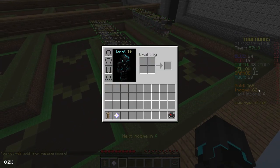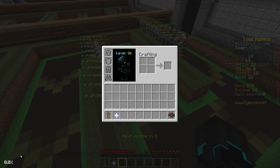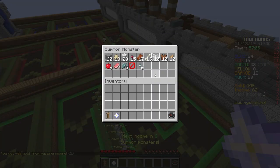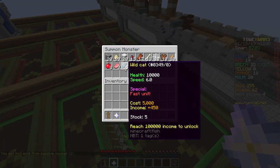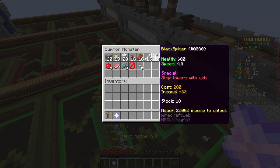When this says 'next income', I believe you will get that amount as gold. Yep, you got plus 62. So the more we attack, the more gold we will gain. That's expensive but pretty good. Black spider - I like the black spiders, so we're going to send two of those.